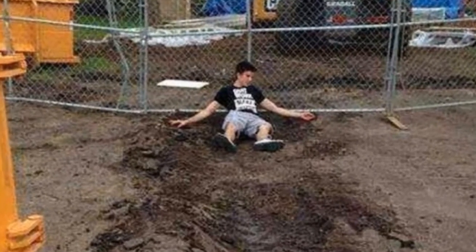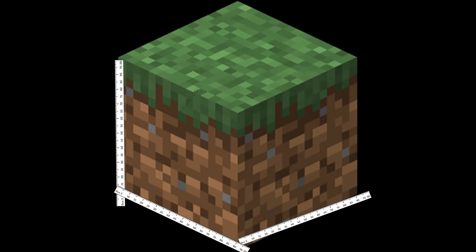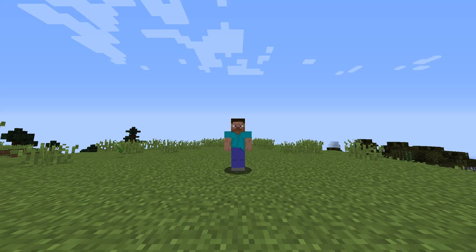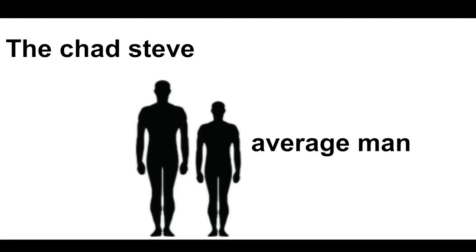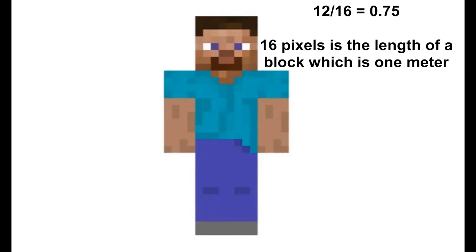We're going to ignore the fact that this guy is definitely dead. To figure out how Steve did this, we need to know what Steve used to hit this guy — his fist. How big is it, and how fast and hard did he punch? It is canon that a Minecraft block is a meter cubed: a meter wide, a meter tall, and a meter long. The side of a block is 16 pixels, so I'll use that as a measurement — 16 pixels equals 1 meter. Steve is 1.8 blocks tall, making him about 6'4 or 193 centimeters, and the average weight for someone that size is about 210 pounds. Steve's arm is 12 pixels long, meaning it's three quarters of a meter, or 75 centimeters.